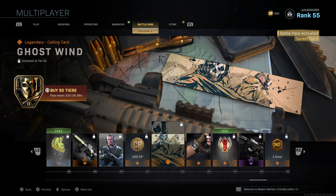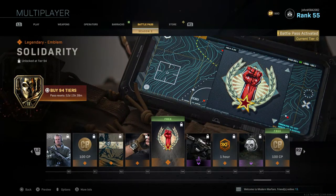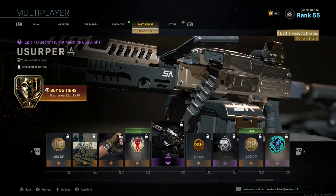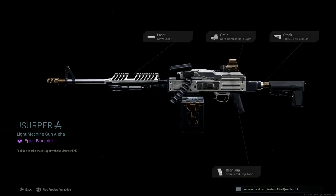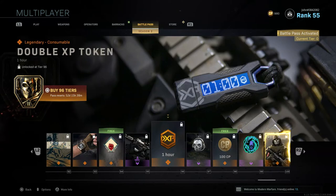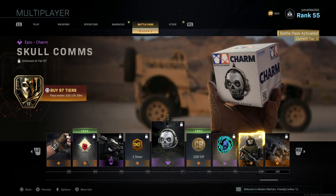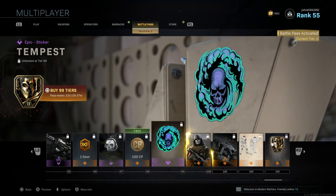Tier 91 gives 100 CoD Points. Tier 92 gives Ghost Wind, a new calling card. Tier 93 gives Precision in the Second, a new watch showing the day and time. Tier 94 gives Solidarity, a free emblem. Tier 95 gives Usurper, a blueprint for the M91 LMG with a big magazine and a gold and platinum-style camo — really nice.